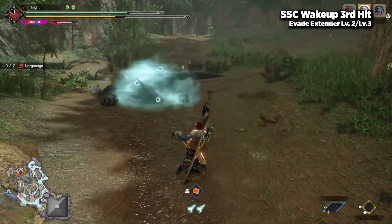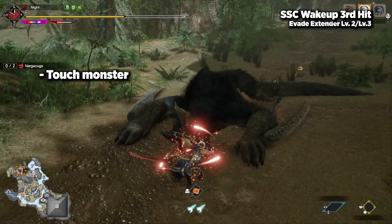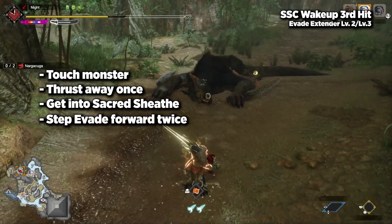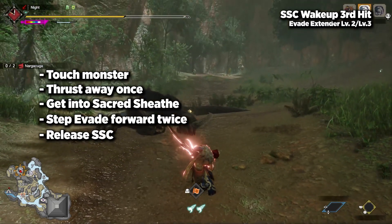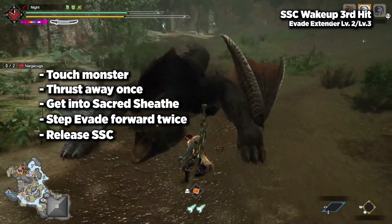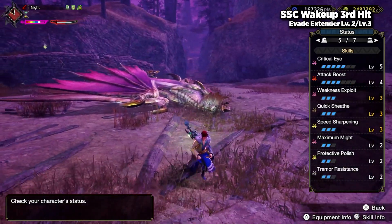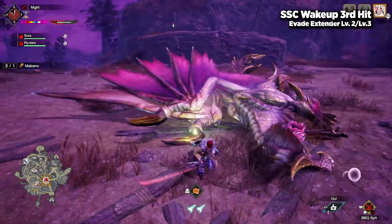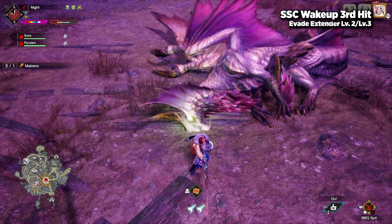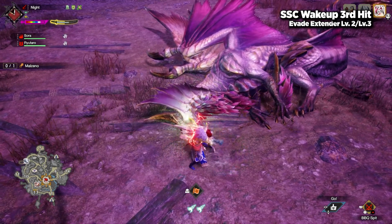For Evade Extender 2 and 3, it's actually very similar. All you have to do is thrust once away from the monster, get into Sacred Sheathe, step Evade forward twice, and then unleash the Sacred Sheathe combo towards the monster. Literally the only difference between Evade levels 0/1 and levels 2/3 is one step. It seems that Evade Extender affects the lateral and backwards movement of the step Evade more noticeably, while the forward distance is hardly noticeable — if at all — between the two tiers.